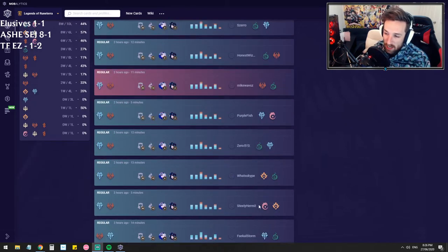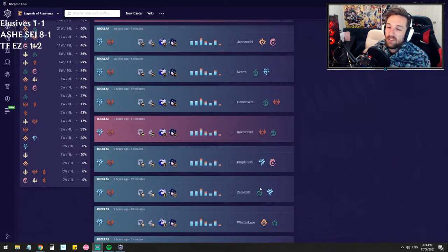We versed a bunch of current meta stuff. We versed Heimerdinger twice and slaughtered it, so that felt fantastic. We versed a couple of variants of Endure, Elusives, and kind of the Shadow Isles Noxus deck. So the deck is performing very well all around. I might continue to play this one and a bit of Elusive Burn to try and get myself into Diamond.